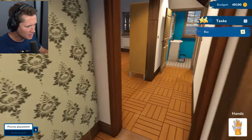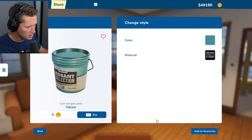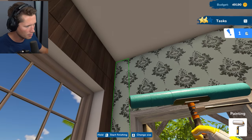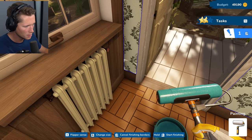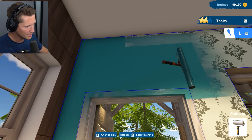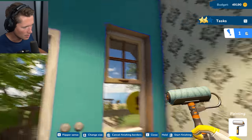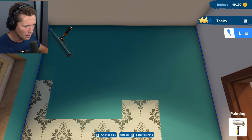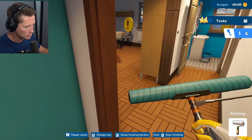Just kidding — we've got one more room. Going with a fun color in here — something vibrant. Setting up the painting borders, coming across just like that. Want to make sure we aren't getting paint anywhere it's not supposed to be — decreasing and increasing the brush size as needed. The painting is the most fun and satisfying part of this game! Getting this wall, then the next wall — just a fun vibrant blue color. This is a beach house after all, we don't have to take it too seriously.